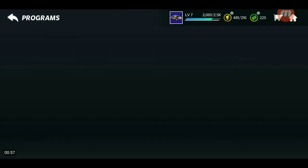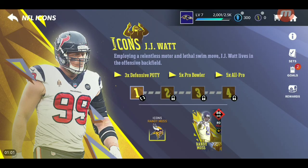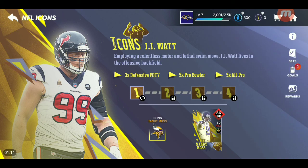Let's hop into programs over here. The new Icon promo lasts five days. I haven't grinded the game yet but I'm going to see how it is. Literally, I don't think the masters are going to be something that you can sell, because from what I heard the masters are unauctionable. So I don't know if you can use the players in the auction house — from what I heard, it's not really auctionable.